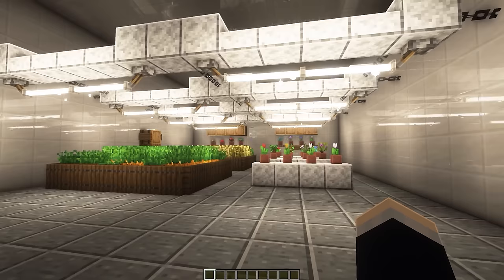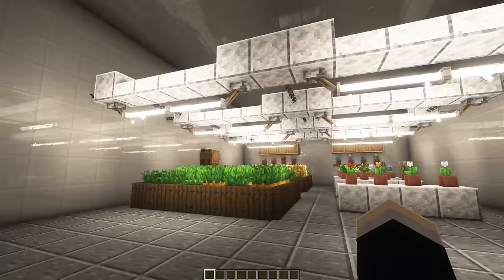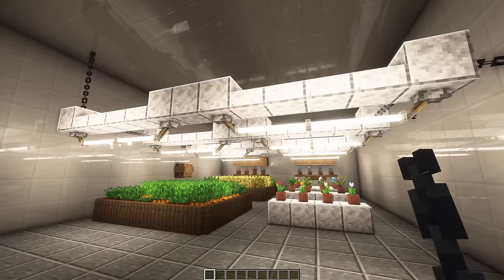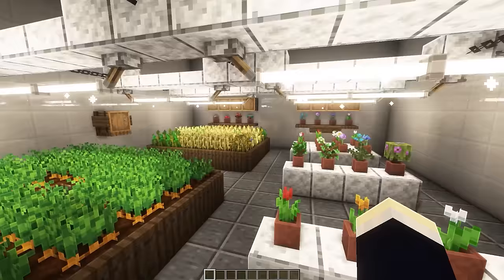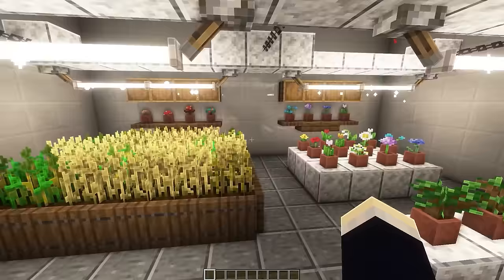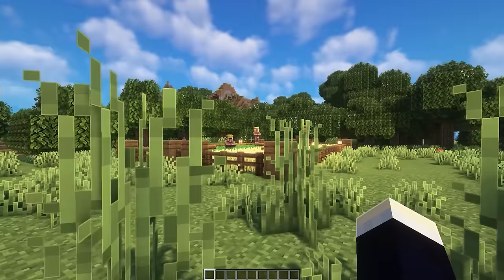Now onto different farming methods. The first is a more upgraded hydroponic setup — more legal and better-looking — with interesting fluorescent light designs made of levers pointing toward each other with end rods in between, all suspended on the walls using chains. On the left are big crop fields with water in the center, and on the right are tables with pot plants, shelving with more pot plants, barrels, and composters.